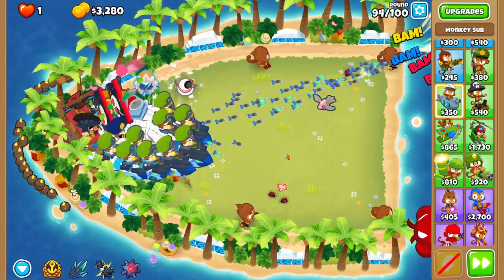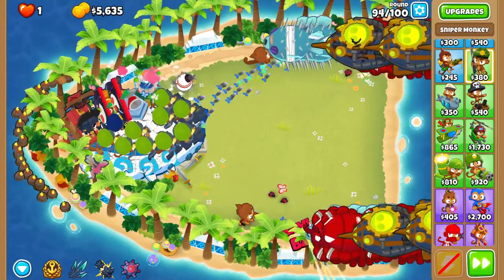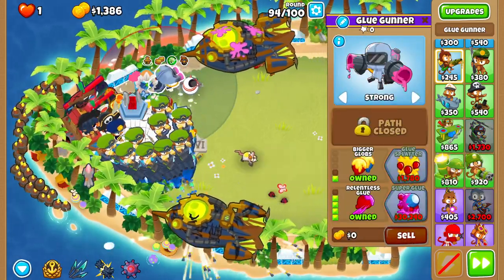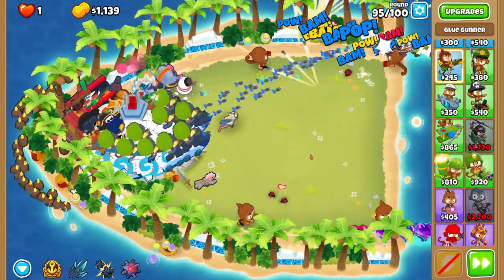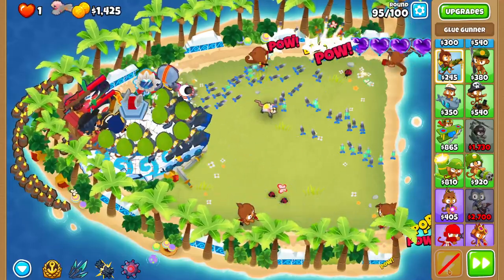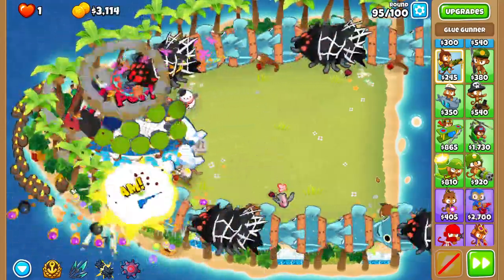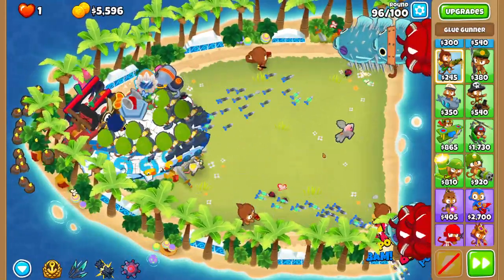Some good options you could get: a 4-2-0 sniper set to strong, or you could be super cool like me and get a relentless glue set to strong — make it a 0-2-4 because those are cool. Round 95 — do we even need to use an ability? I do have my finger on the hook just in case they get far, but yeah once they make it to the pirate lord they die. This other stuff has probably helped a little bit too.